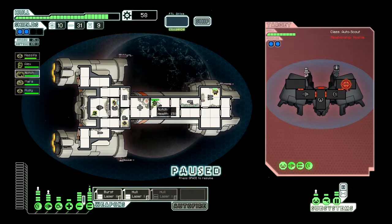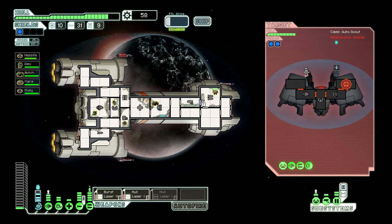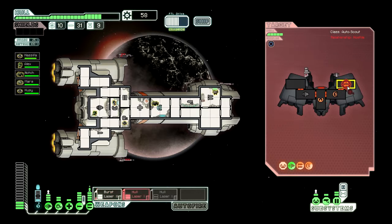I see no drone control, I see nothing fancy. It's just a matter of getting through their shields and smashing their weapons. Our shields are ionized. That ion cannon's getting annoying. Not gonna have to worry about it much longer though. Our hull laser's down — they ionized our weapons, the jerks.